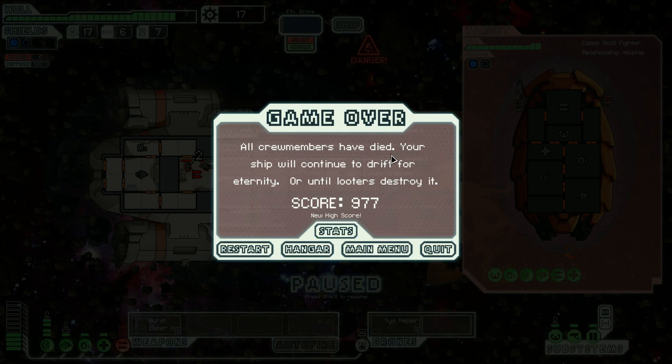Your ship will continue to drift for eternity or until looters destroy it. That was nasty — what is one Klingon supposed to do against that? Well, I guess that was the series finale of the USS Enterprise and their brave crew: Picardo, who succumbed to disease; Manon, who succumbed to disease; Raker, who was killed on the bridge; and Worf, who was killed by rock intruders. It was a fun run. Maybe next time we won't lose our entire crew before we get to rock-controlled space. Thanks for watching everybody, and I'll see you on the next adventure of FTL.